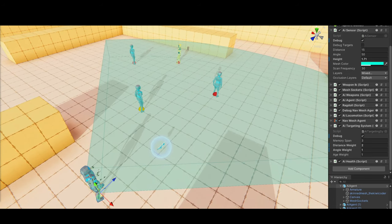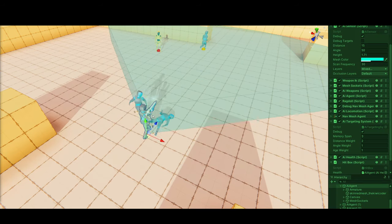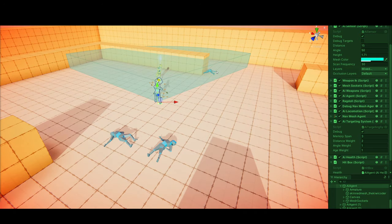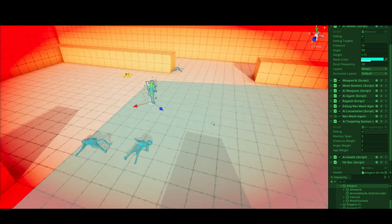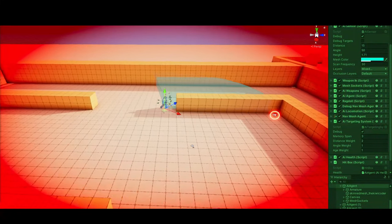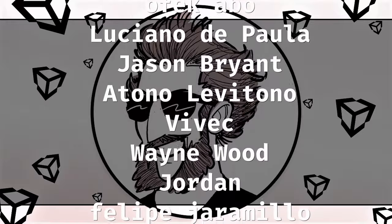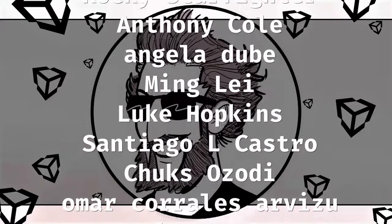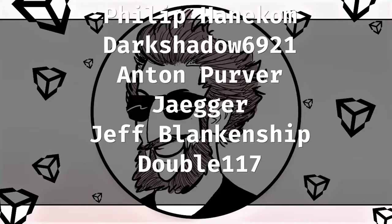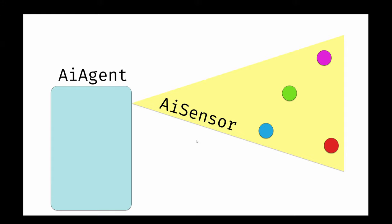The final thing to note is the player is also considered a target, so the agent just attacks targets and doesn't really know if it's attacking the player or another agent. Testing this out in the scene, we can see the agents now attack all targets in view. When finished attacking, they go to find more targets. Massive thank you to all the Patreon supporters this month.